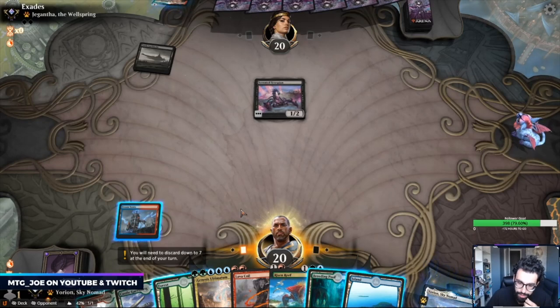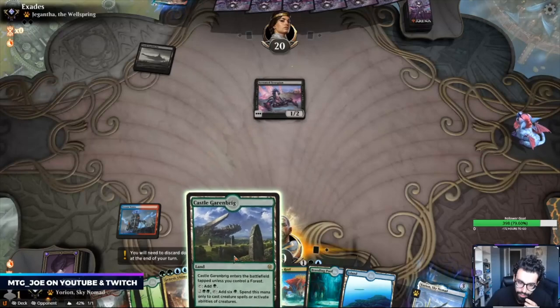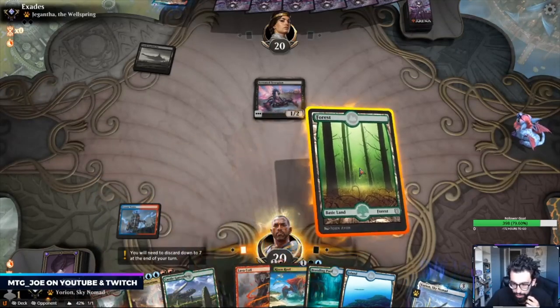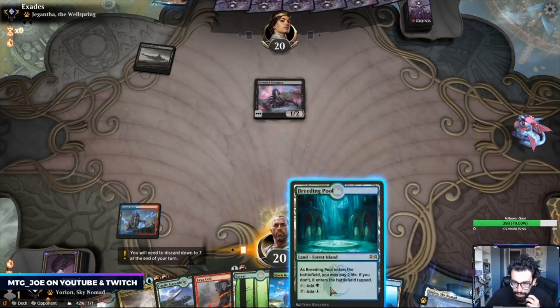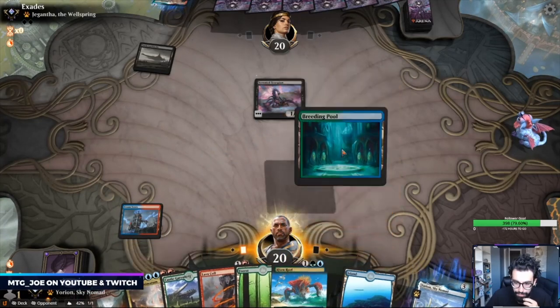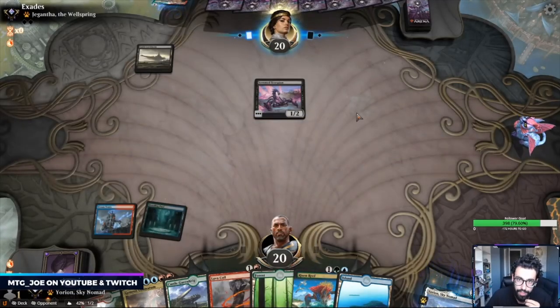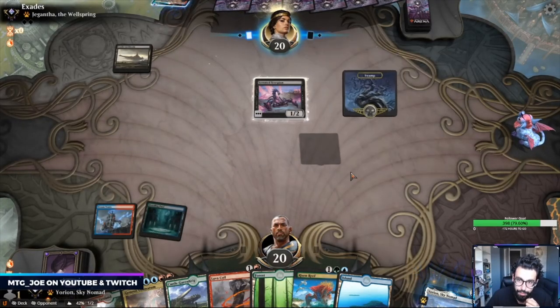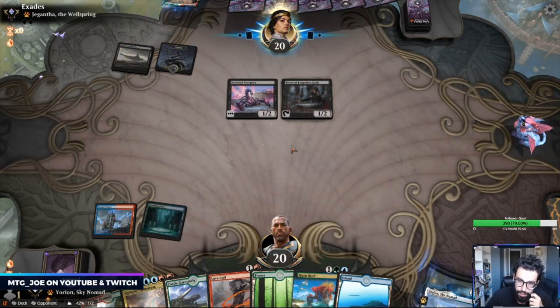They're missing lands. The question is do I just play tap land and then go? I think Priest is more worrisome to deal with, so I'd rather have this up for Priest if they hit a land and play it. This pressure isn't too hard. So now I go Lava Coil here.